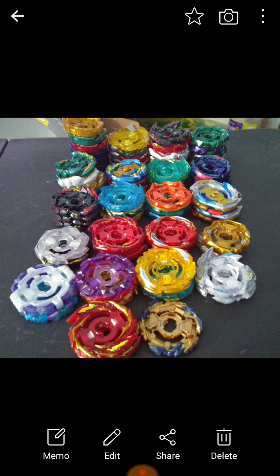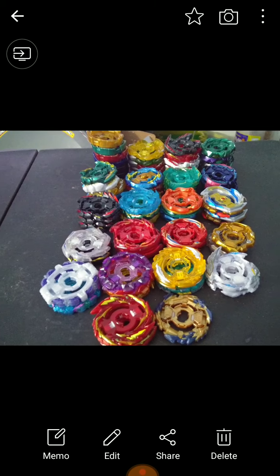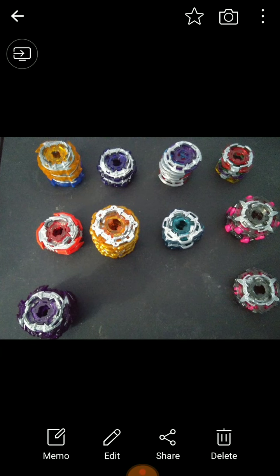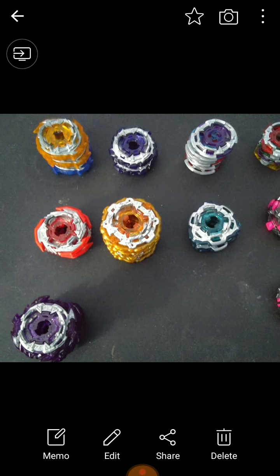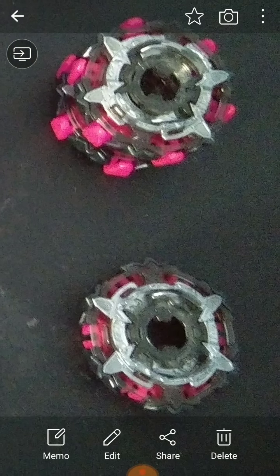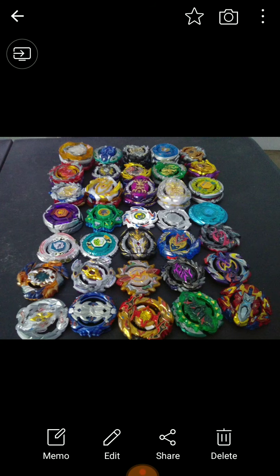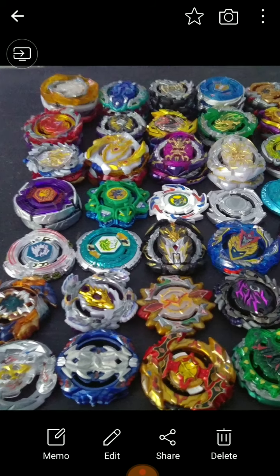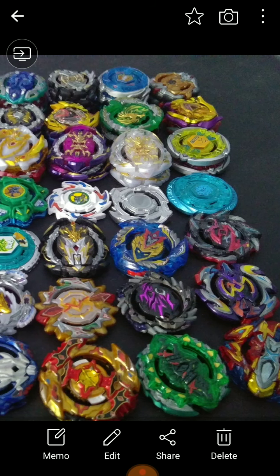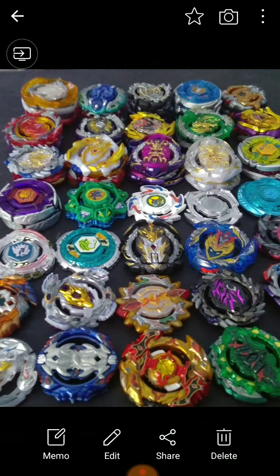Here's the Cho-Z. I added a bit more to this collection right here. Here's the chassis: attack, balance, stamina, and defense — and an awaken chassis defense. Here are the extra ones like Cho-Z and some of the other ones from Gachi right there and right here.